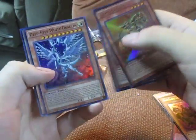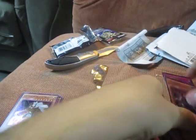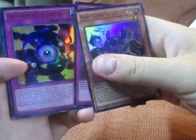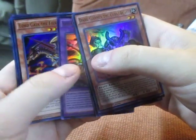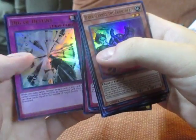We managed to pull Deep Eyes White Dragon and Palladium Oracle Mahad, which is actually pretty good. For our other cards we managed to pull Dark Garnet the Cubic Beast, Counter Gate, Unification of Cubic Lords, Cubic Rebirth, Crimson Nova, Lord Gaia, Dig of Destiny, Cubic Wave, Magician's Defense, and another Dig of Destiny.